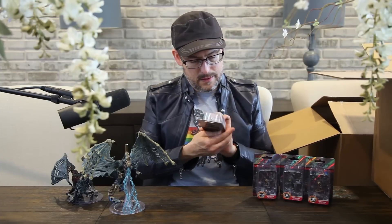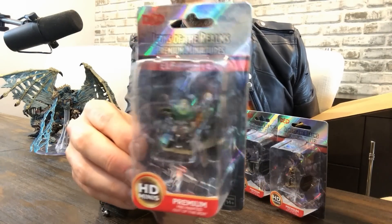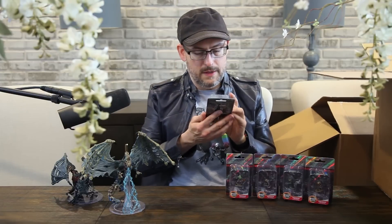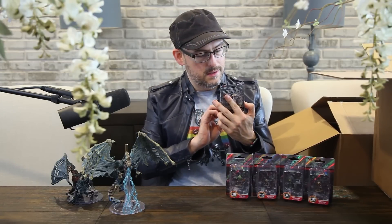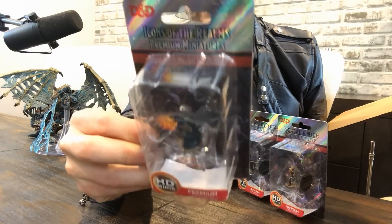A very colorful elf fighter with a flaming sword right there — green cloak. A lot of these have the little translucent spell effects on them too, which I really like. When you're going to do premium figures, you might as well go all out and have a little spell effect on them. This is our human wizard casting a little cone of fire — a little fan of fire out of there.